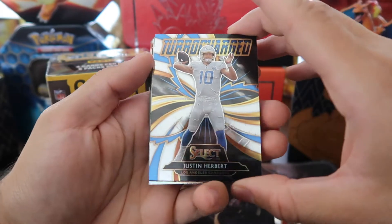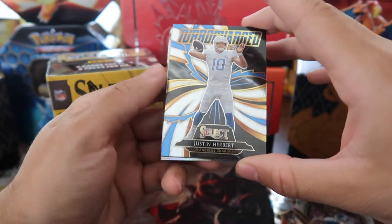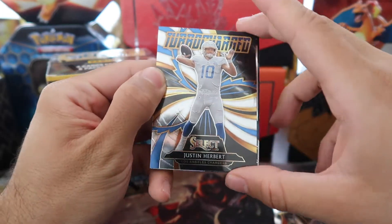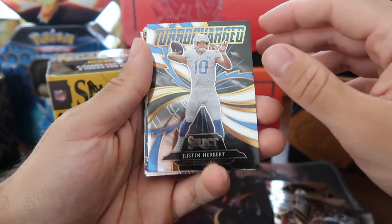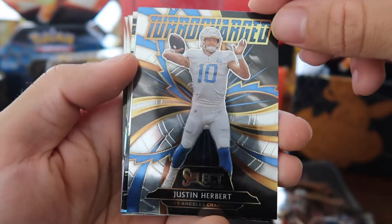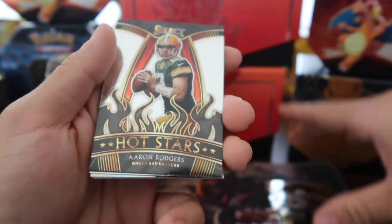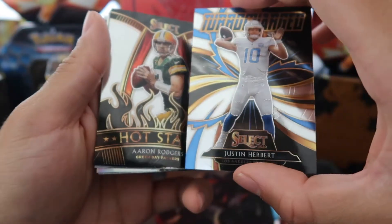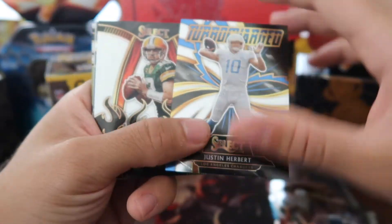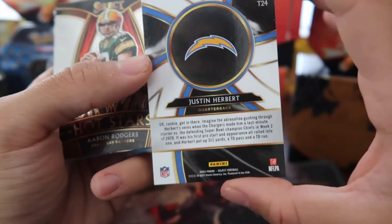Oh nice! A Turbocharged Justin Herbert! These rookie cards are really nice to pull, and Justin Herbert is probably one of the better ones to pull right now. We also got a Turbocharged Lamar Jackson in the other pack opening. And look at this — Aaron Rodgers Hot Stars back to back! We got the Turbocharged Justin Herbert and the Aaron Rodgers — both such great cards to pull.